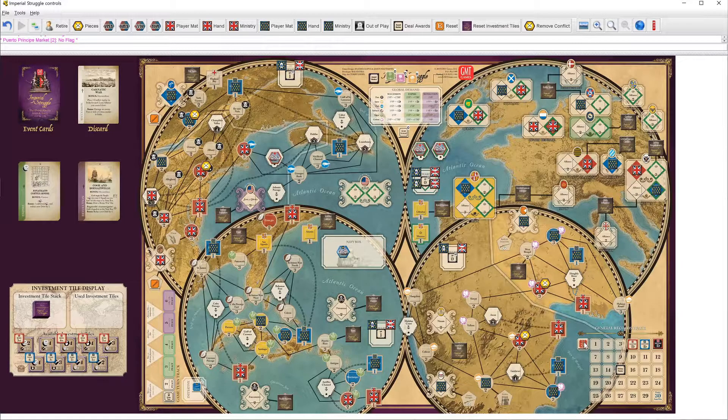In Europe, Britain wins for one TRP. In India, France wins with one TRP. In the Caribbean, France wins, getting one VP. In North America, England wins, getting one VP and one TRP. There's also Prestige that Britain is really blowing out — they get two VP for that. Finally, we have Sugar, Cotton, and Spice to round out this turn.